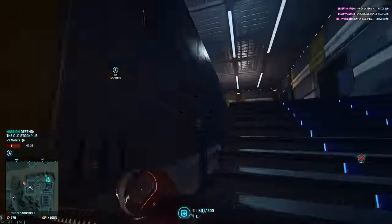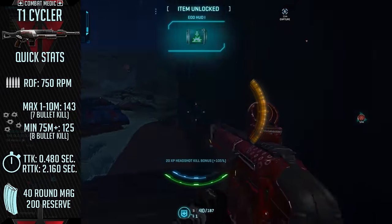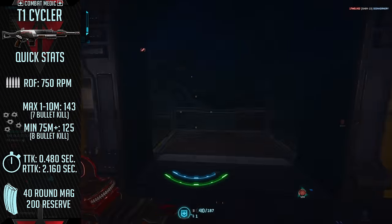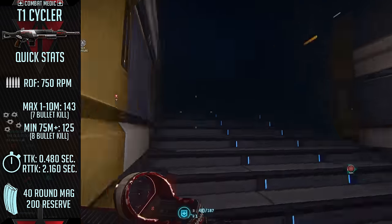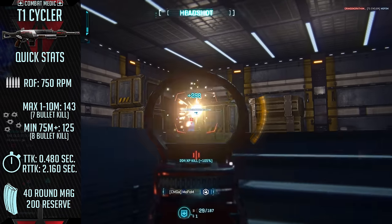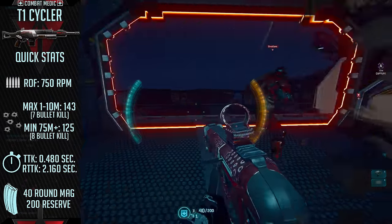Starting off with the best faction is the Terran Republic and their T1 Cycler. This assault rifle has quickly become my favorite weapon in the entire game. It has a 143 damage model, much like most other Terran Republic weapons, but has a very tasty 750 rounds per minute rate of fire. Coupled with its 40 round magazine, average recoil of 0.27 degrees per shot, and its price tag of totally free since it's a starter weapon, means you can't really pass it up.